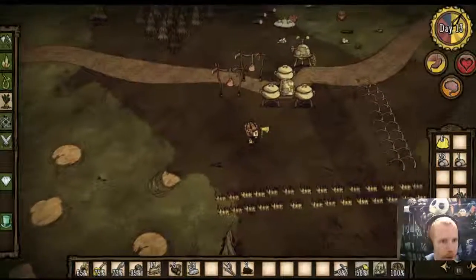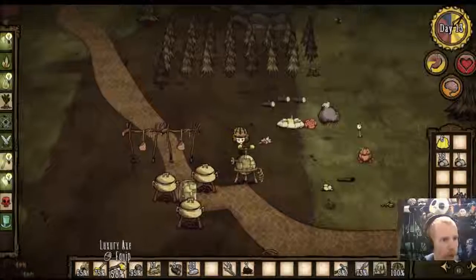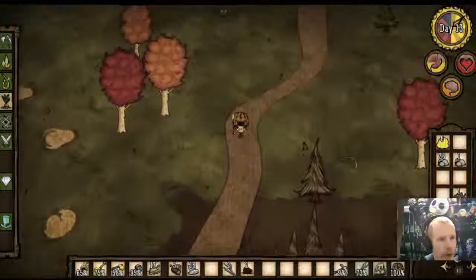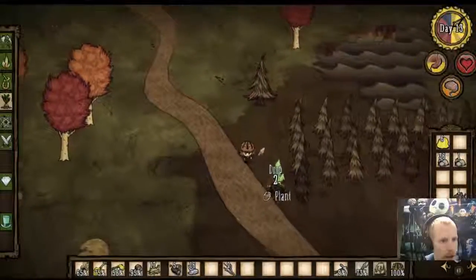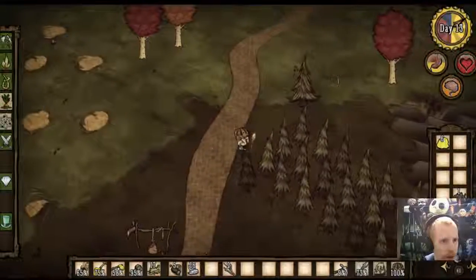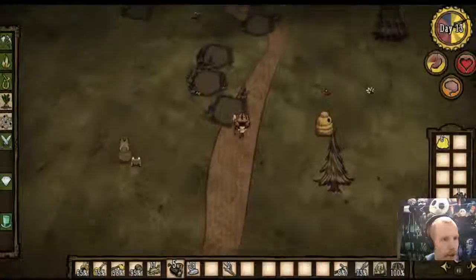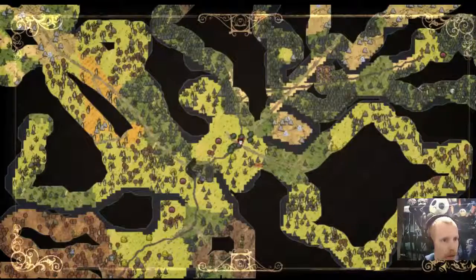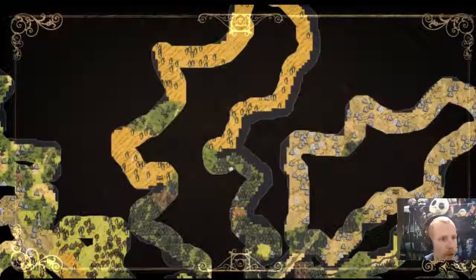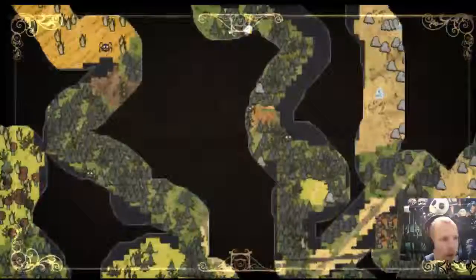Not all of the grass and twigs I'll collect for this base. At this point, like I said, we're going to start looking towards winter. For winter we need beefalo fur. We're going to go find ourselves some spiders and some beefaloes. Since I only have one savannah it's pretty easy to remember where they are. I also have spiders both along the way and on the way back.